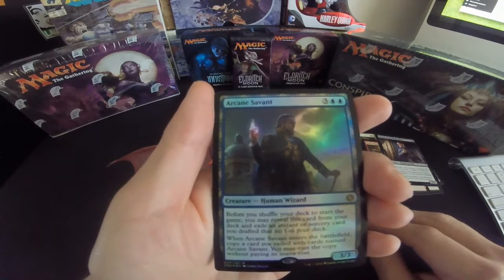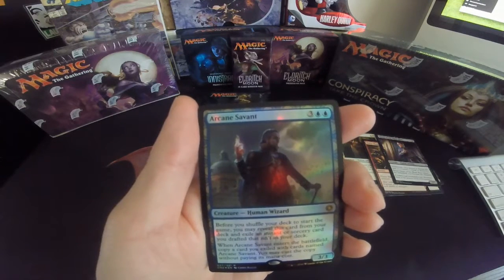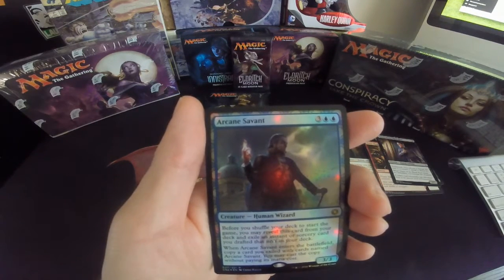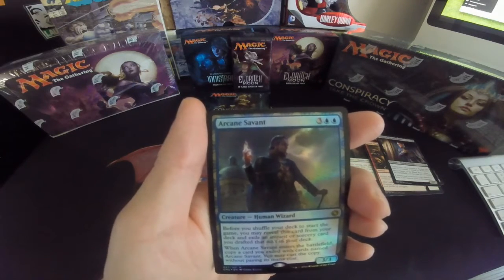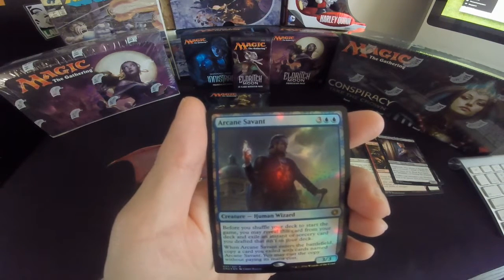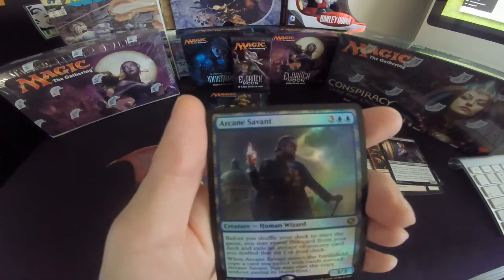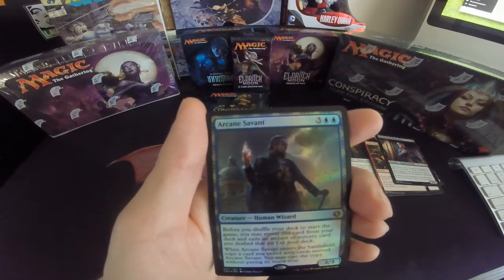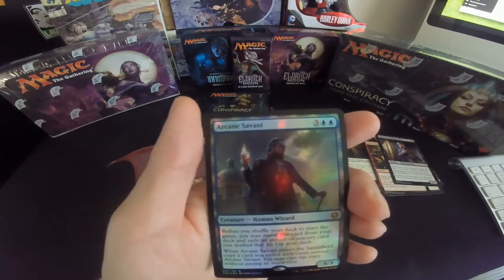The foil rare is Arcane Savant — three colorless, two blue, human wizard. Before you shuffle your deck to start the game, you may reveal this card from your deck and exile an instant or sorcery card you drafted that isn't in your deck. When Arcane Savant enters the battlefield, copy a card you exiled with cards named Arcane Savant — you may cast that copy without paying its mana cost. It's a 3/3. Conspiracy has draft-specific cards like this, so it's obviously a special mechanic for when you draft it.